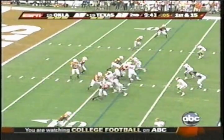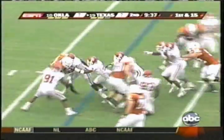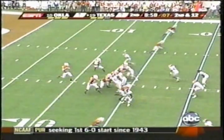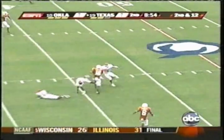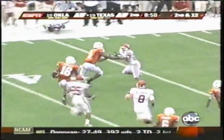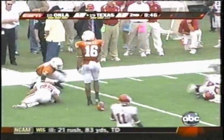Colt McCoy gets the snap. Looks. Draw play up the middle. Charles hit at the 14. Nice recovery by Lofton who forces Charles back. Showed blitz, back to pass. Good protection. Long pass up the middle — it is caught by Finley. Up to the 50, up to the 45 in Oklahoma territory, 40, 35, 30, and down to the Oklahoma 27-yard line.